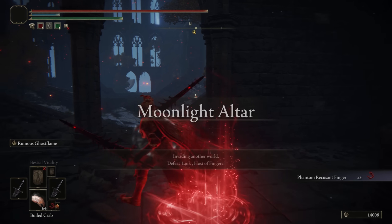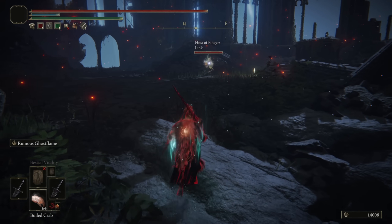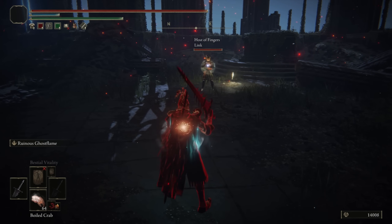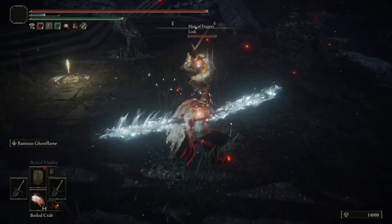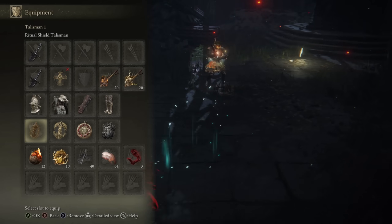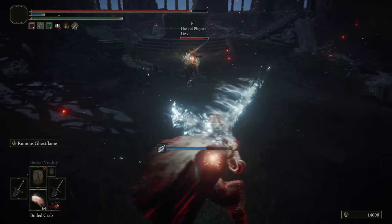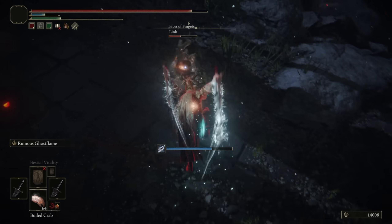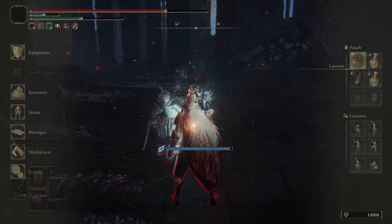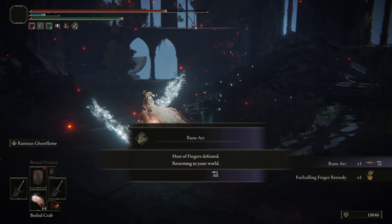Jumping into our first invasion, and we are in the Moonlight Altar. We've invaded Link — a proper Link cosplay. We both have similar builds here, but mine does so much more damage. Very fun fight, Link. Amazing that I ran into you randomly in the first invasion.